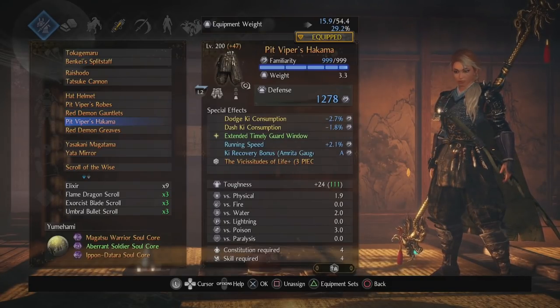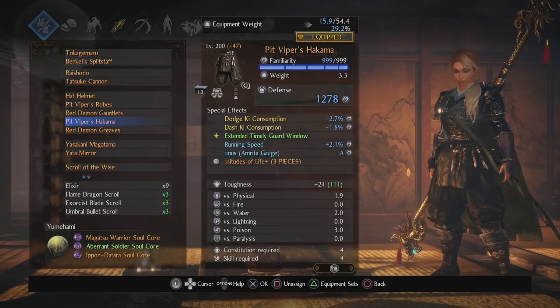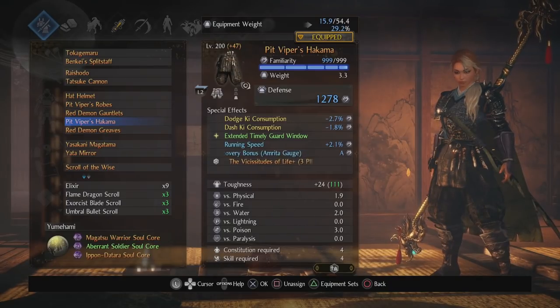Next is Pit Viper leggings. Dodge ki consumption, dash ki consumption — again it's just a theme of reducing my ki consumption in general. Ki recovery bonus so I can get ki back faster. Running speed — of course I can move faster. And then extended timely guard window, which helps my margin of error so I don't have to be on absolute top form to get parries or timely guards off. It doesn't apply to parries but does apply to timely guards like Back Wave, Tempest, or Spinning Slide. I think it's like a frame or two but I notice it.